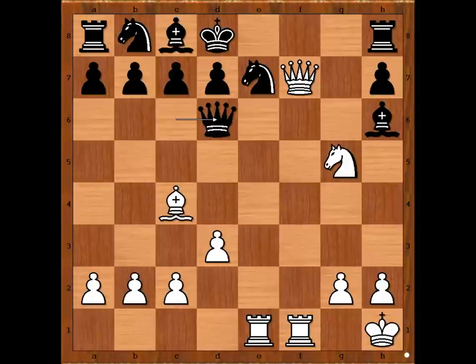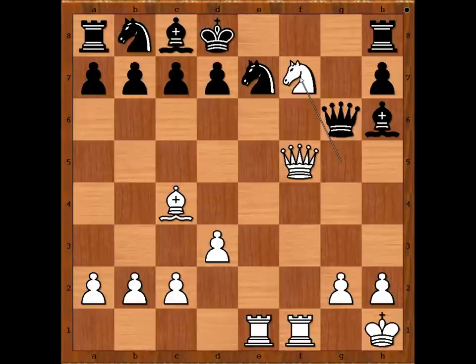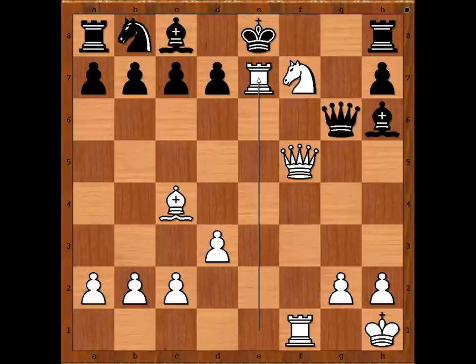Schlesinga played queen to d6, defending the knight. Queen to f5 threatening knight to f7 check — family fork. Queen to g6, knight to f7 check, king to e8. Knight played a move and black resigned. The move is — what would you do?